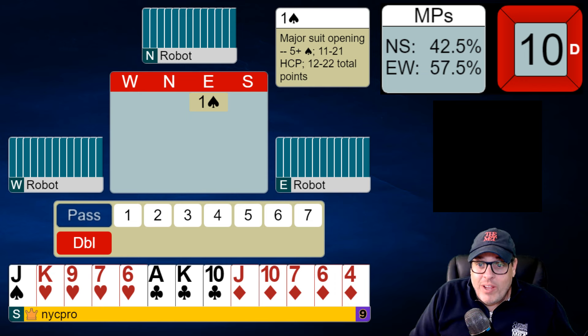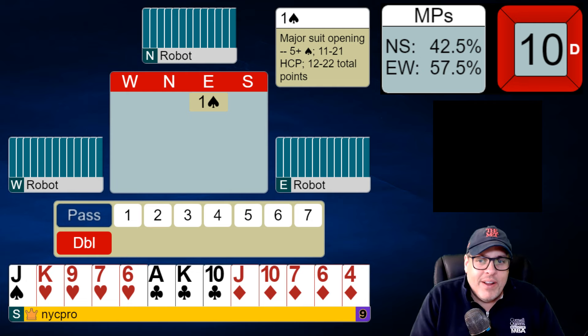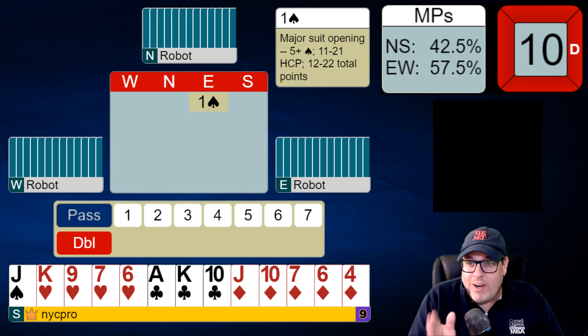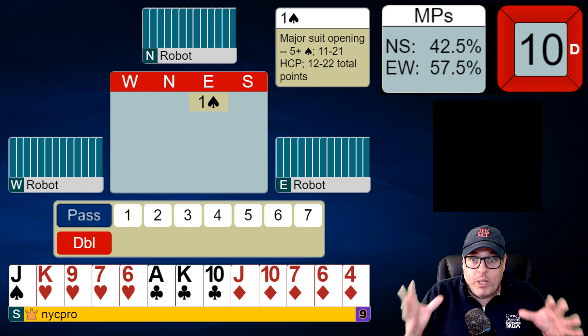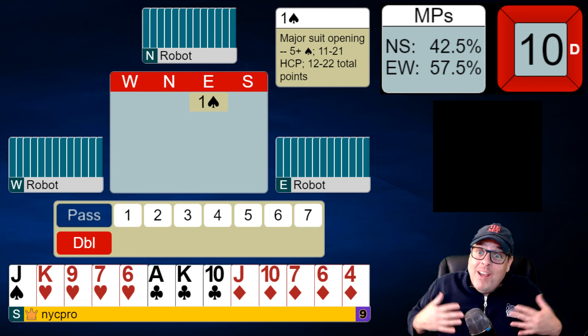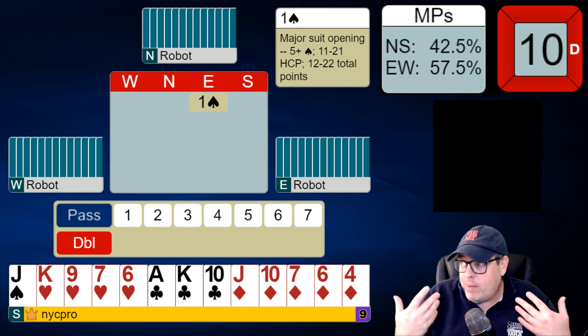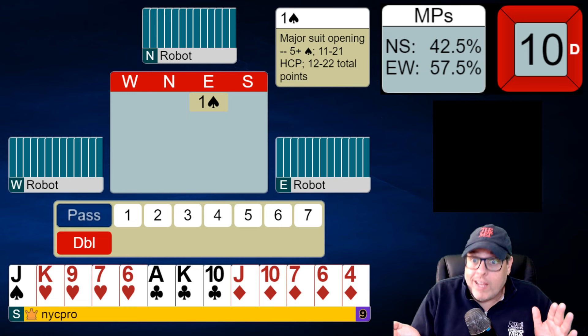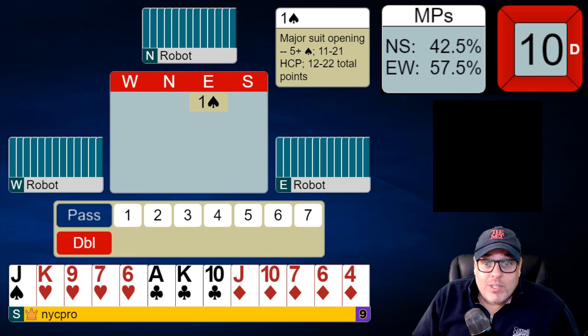Last chance to excel, and we have not been excelling so far. The robots have been excelling. When we play this format — this is newer, a format you've never seen before in this series — we're being scored against human players. So today we just have robots at the table: robot partner, robot opponents. At every other table where we're seeing a score to rate against, it's all human players. It's a real tournament that was played at some point, and we are getting the results from that.